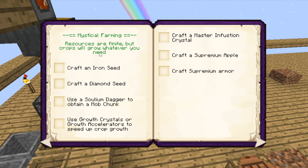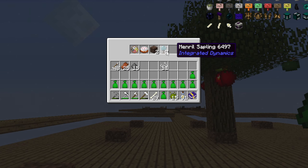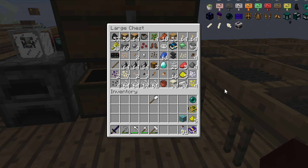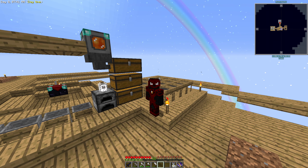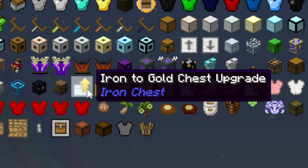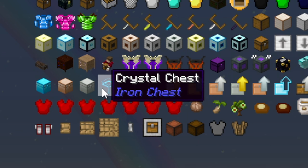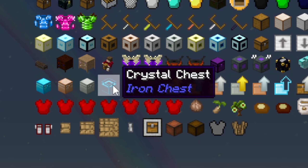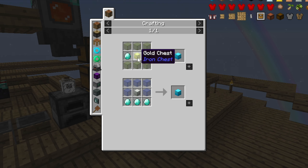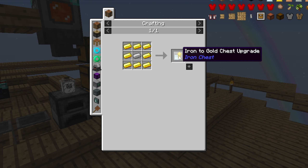So since last episode, I've done some work off camera. The first thing you'll notice is I put a little ring around the entire outside of the base, just so we don't walk into the void. We took all our barrels and sunk them into the ground, moved our enchantment table over, leaving room for bookshelves. We made our farm area look a little nicer, and I fixed our mob grinder.